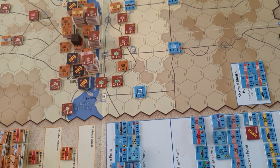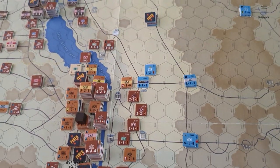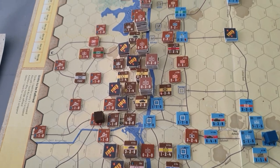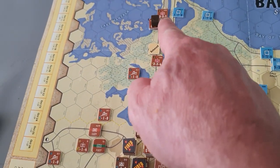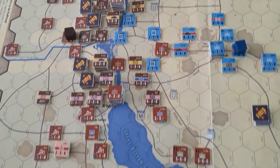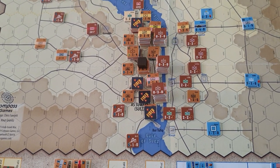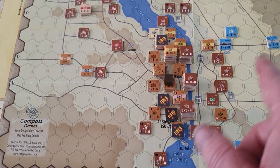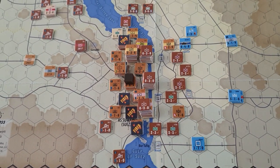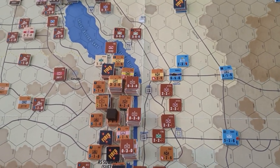The situation is not looking particularly good for the Israelis. Just a couple of interesting points — these brown blocks represent where your units are, and blue blocks represent where your HQs are. That's important for generating command and control of your units; you've got to effectively be in command for them to operate at full functionality.